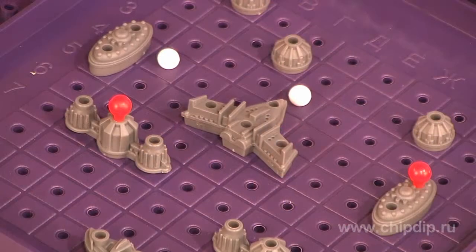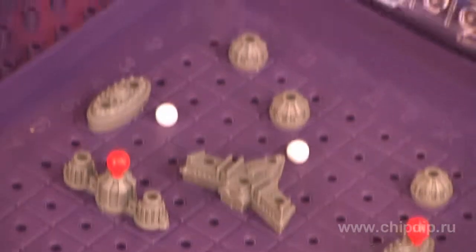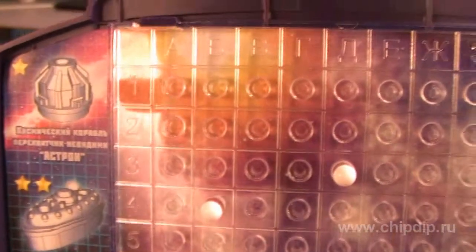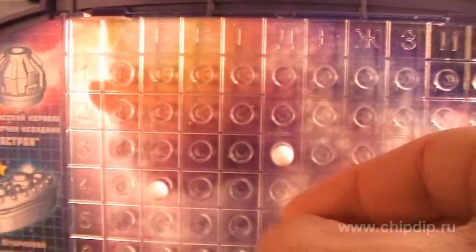The playing field displays the player's ships and the results of the fellow player's shots. The screen displays the results of the player's own shots at the fellow player. A miss is displayed with a white chip, a hit with the red chip, both on the field and on the screen.